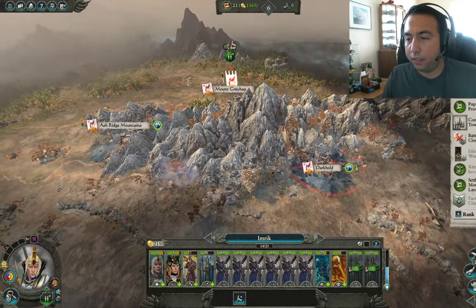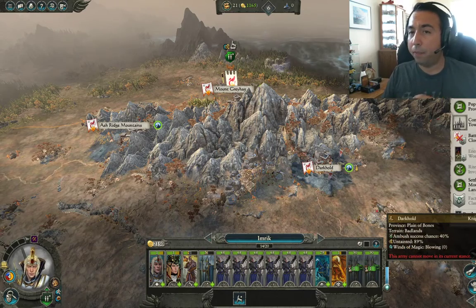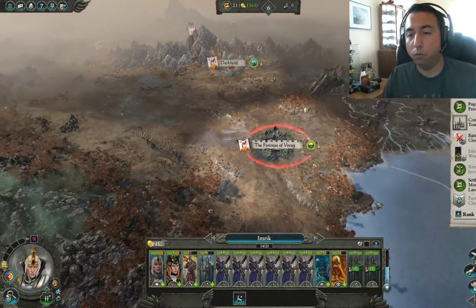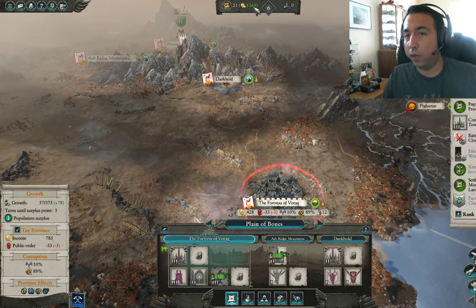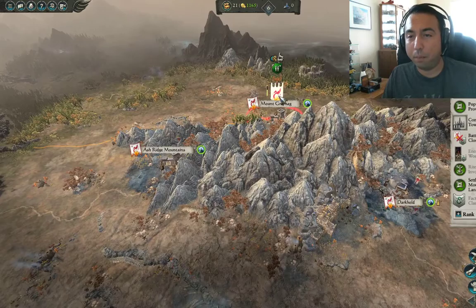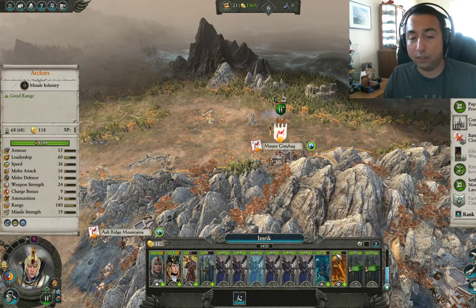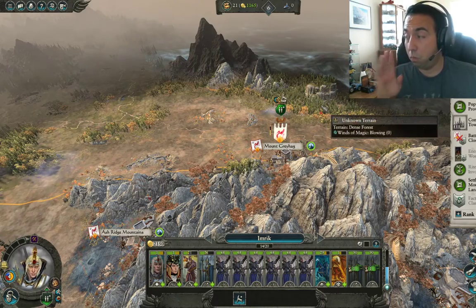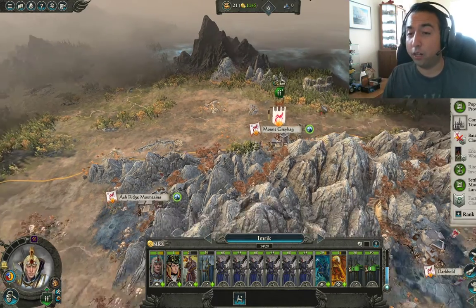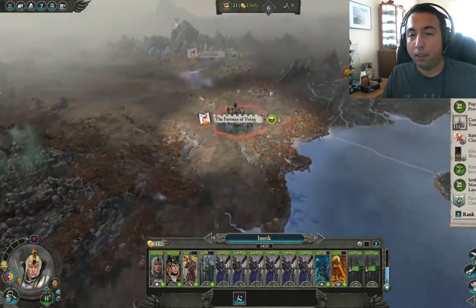That's your first five turns. What we've accomplished: we're making 1,100 gold per turn. We have 14 units with the dragon still in the army. I didn't really want to show battles in depth — I just wanted to show you what you need to do in your first turns with Emric: take this province and set yourself up.